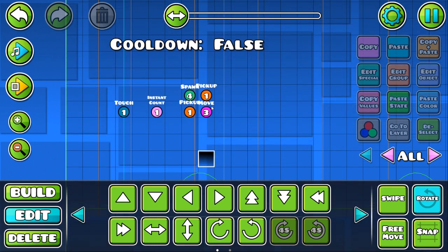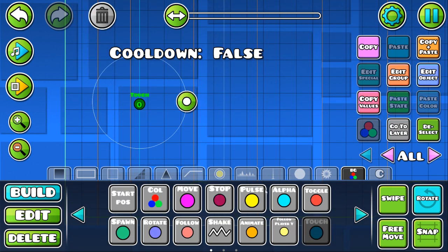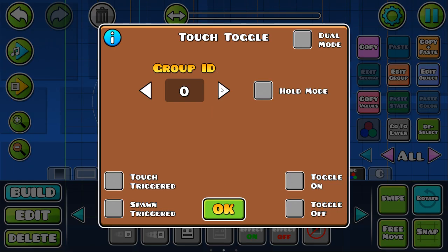You can use this to do just about anything, and I'm going to show you how to set it up and how it all works. We first want to get any trigger that can spawn something — a spawn trigger will work, a touch trigger will work, just anything that in this info section says will also function as a spawn trigger. And we are going to set this to any unused ID with toggle on — one.